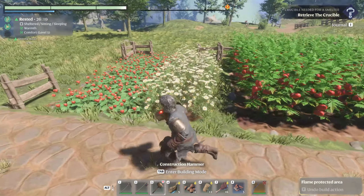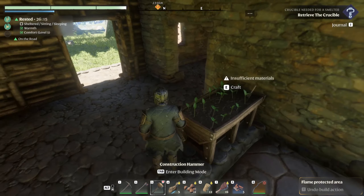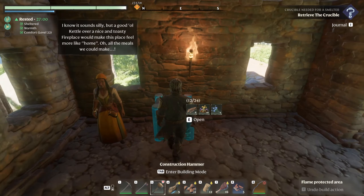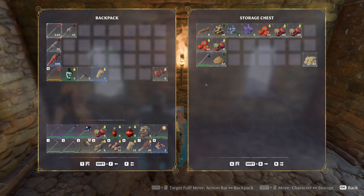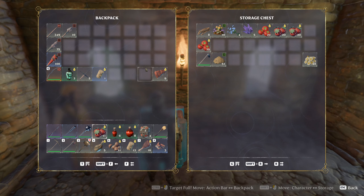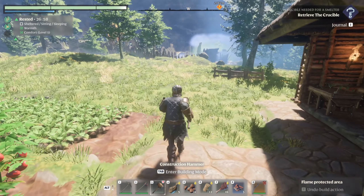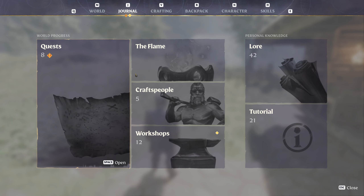Hello everyone and welcome back for another episode of Enshrouded. Last time we went to the Revelwoods tower and off the back of that I made myself a copper axe and a copper pickaxe. I ran the tower a couple of times just grabbing copper bars so I could get these done so that the mining will come a little easier.